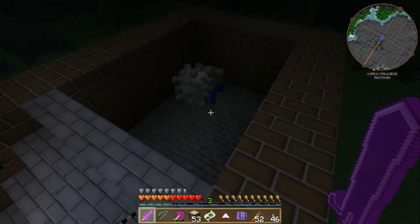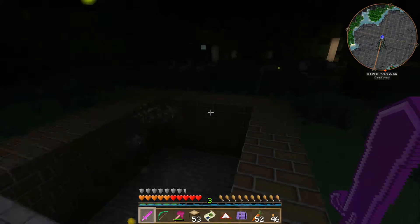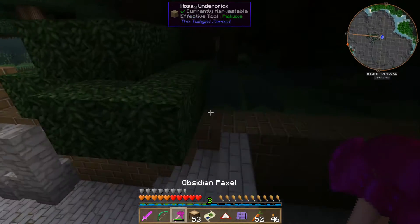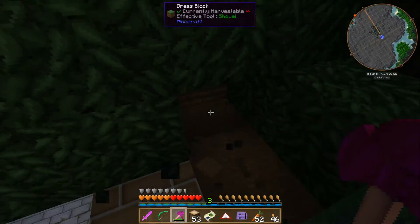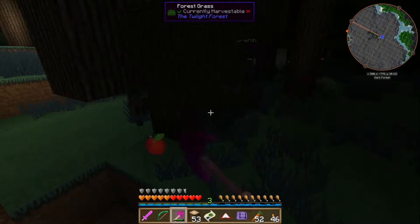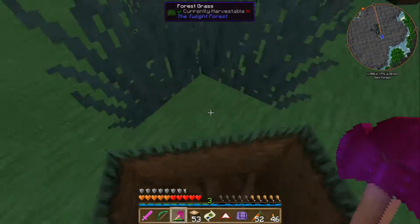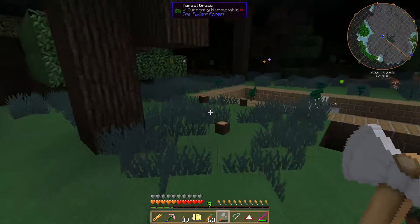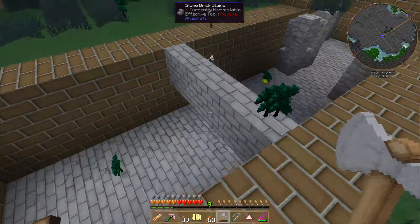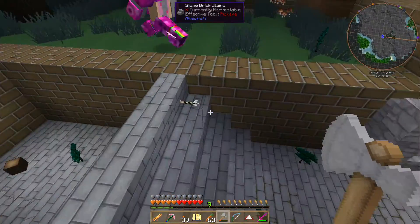Discussing whether this is the right entrance — they should probably clear more trees to get a better view, as there may be a hidden spawner nearby. After some searching, the stairs are found again.